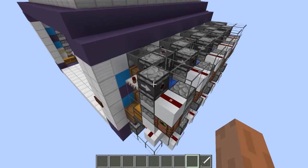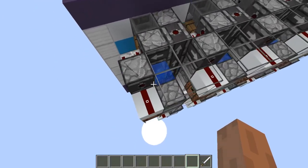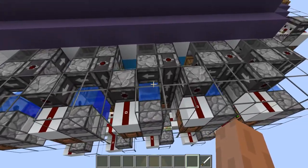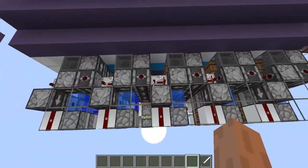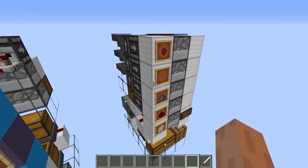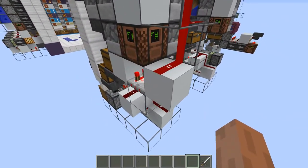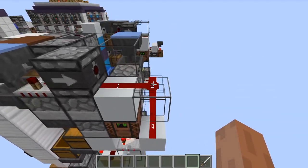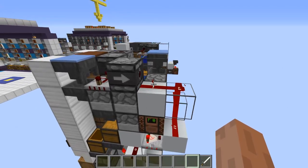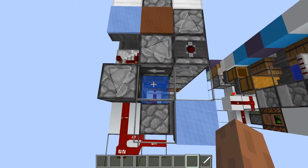People who started building this told me that these dispensers in particular are not easily accessible from the side when you start tiling the units for the potion lab, which is why I changed this design a little bit. Now it also includes this redstone line here which basically prevents the system from producing more water bottles than necessary.